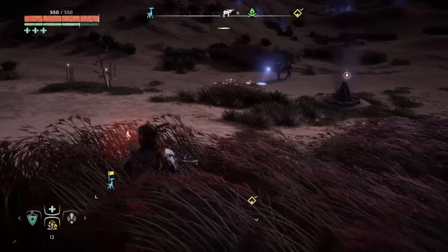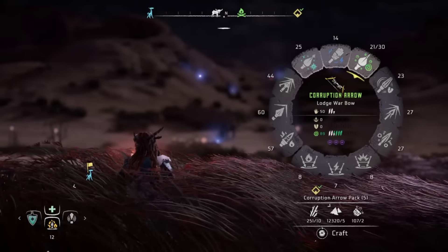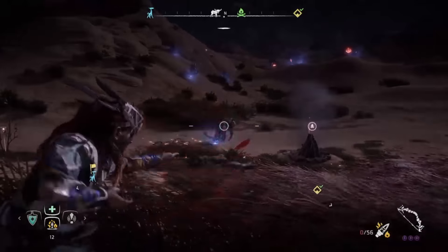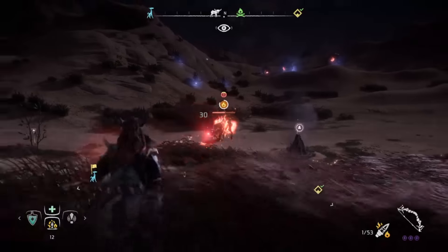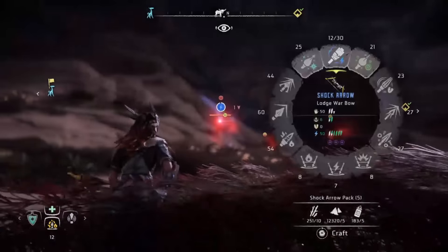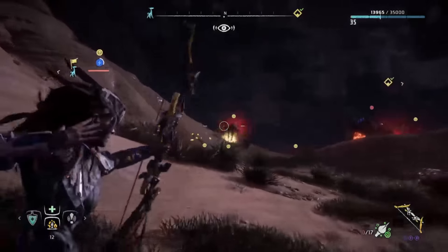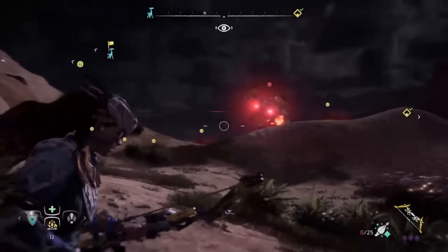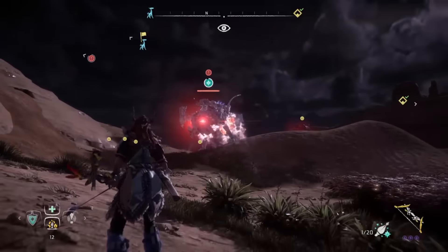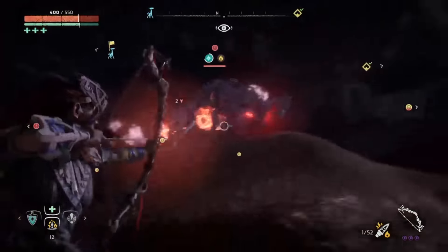Tip number three is about weapon status effects — this is gonna be a quick one. The way weapon status effects work: you have the different types of arrows, trip wires, bombs, or whatever that have the status effect on them. When you shoot an enemy with it, see the bar that starts to fill up? It does that with every different kind of status effect. I have some high level weapons so mine takes like two hits a lot of times, but that's not always the case, especially when facing bigger robots with different weaknesses. Make sure you know that just because you shoot something with a flame arrow once, it's not going to start on fire.